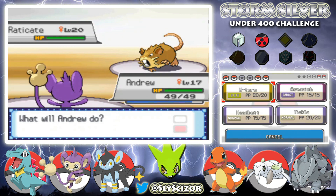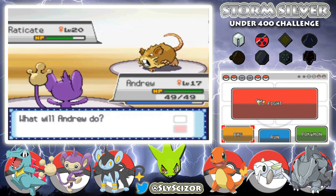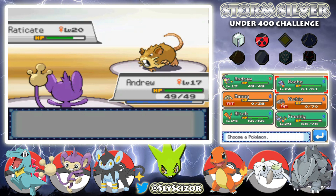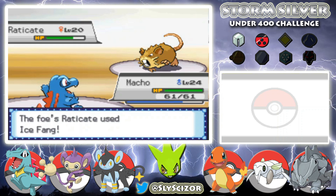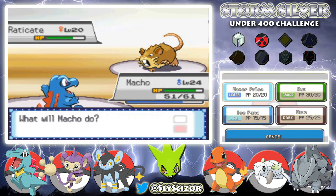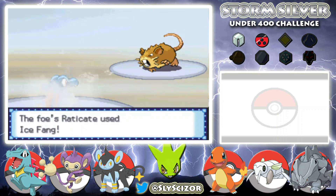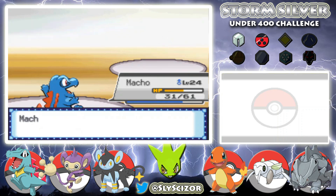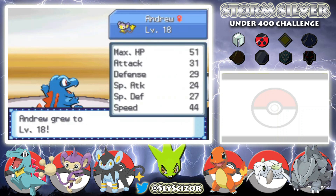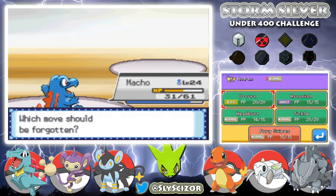Andrew — he missed Ice Fang. I don't do enough damage though, let's switch to Macho. She probably has Thunder Fang too — fire fang, okay, don't know why it did that. Can Raticate even learn Thunder Fang? I guess this game doesn't follow the correct rules. Fury Swipes — probably don't need that, Headbutt's better.